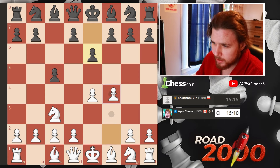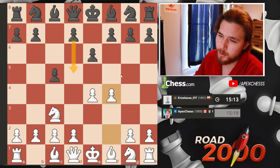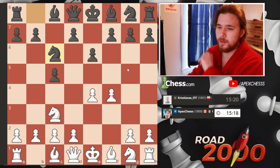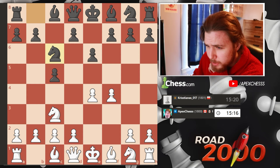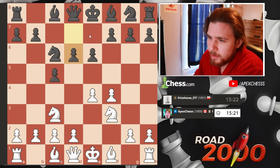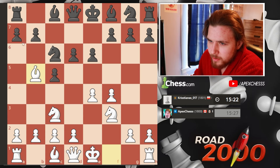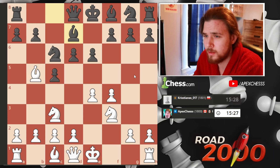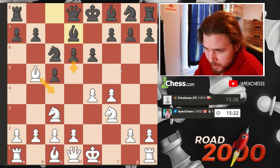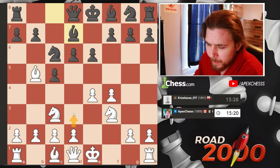We're going to stick to the plan with f4. They're probably going to fight for e5 — no, they just go right back into the Grand Prix Attack. We develop our knight and go here. Yeah, d6. Some people play d6 and like this kind of setup, but this is a bad move. They'll likely put the knight here.